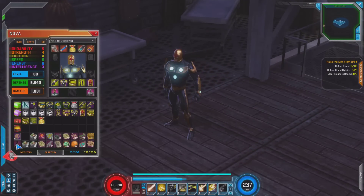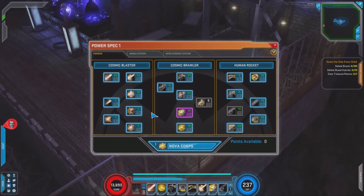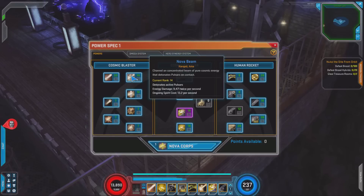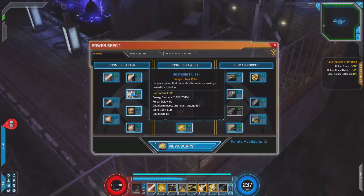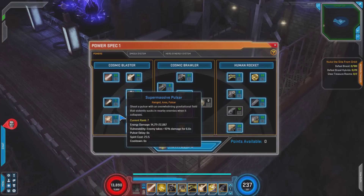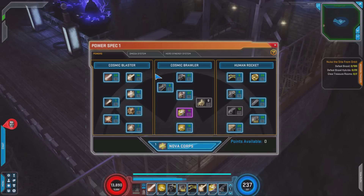Sam Alexander is just the alternate costume. Nova has three trees, and each tree is very distinct — there's not really an overlapping of what you need for each tree. Cosmic Blaster is very self-explanatory; it's all of his ranged powers. They're all blaster powers: we have his Major Beam, his Nova Beam, his Cascading Bolts, and then his three Pulsars. His three Pulsars are all unique, and his first one is kind of like a mine, which I'll show you in a little bit.